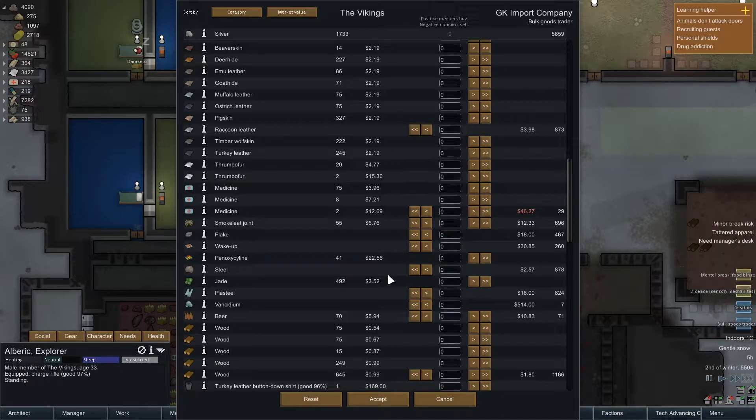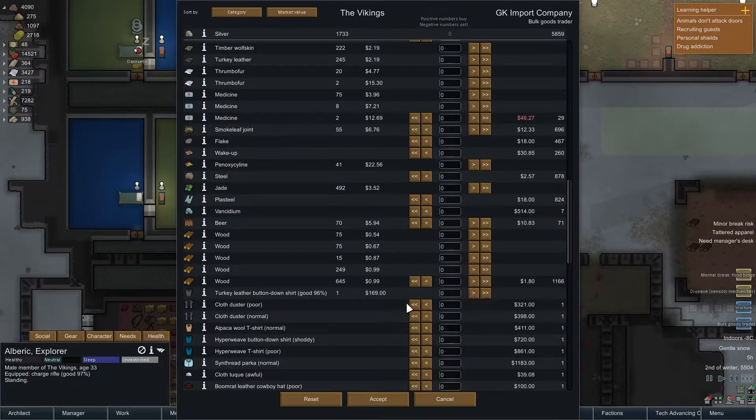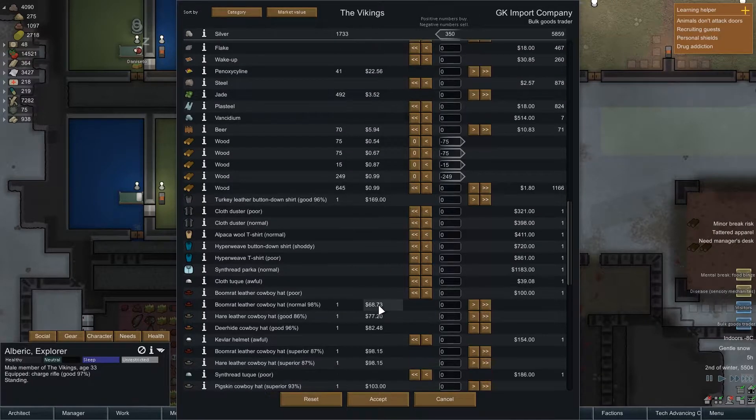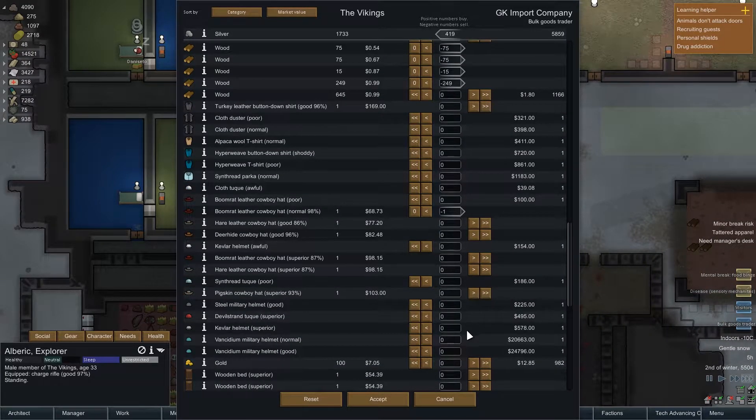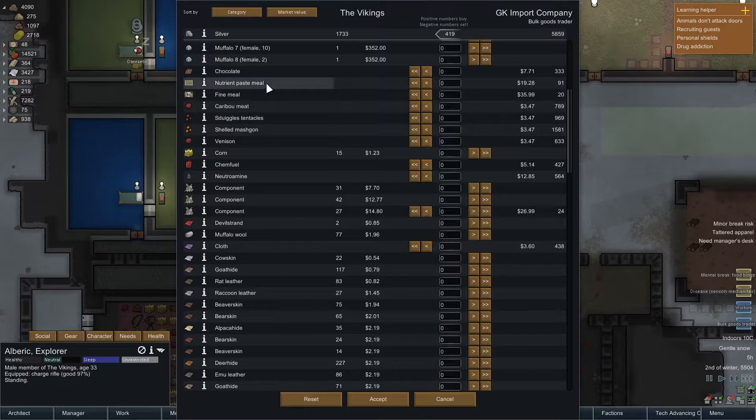You do have steel, which we don't — but we should be getting steel. We have so many slag blocks everywhere, we're just not picking them up. Beer — you have beer, we also have beer, it's fine. We have a lot of wood we could sell off some of that — let's sell off some of this cheaper low-level stuff. You have a lot of gold we could buy but I don't really need gold. Do you have any survival meals? No. Alright, cool.